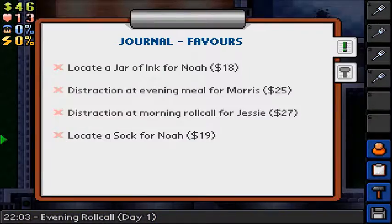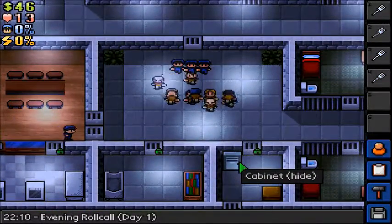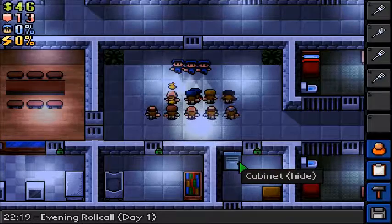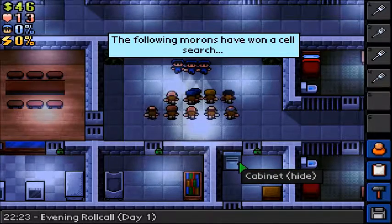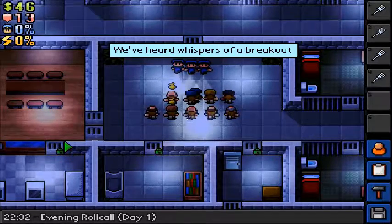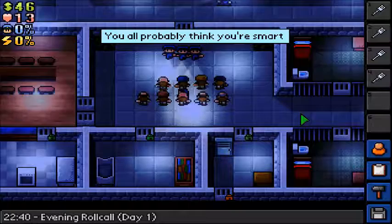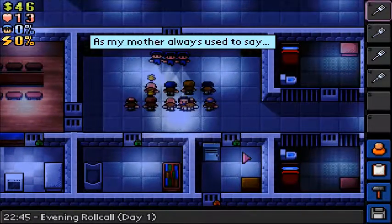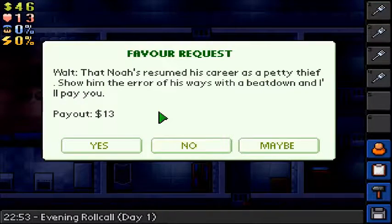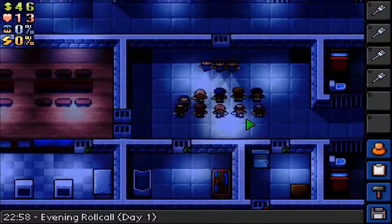Evening roll call. I need a jar of ink and a sock. And then I have two distraction jobs too. I'm making moves, don't worry. Morris and Craig — thank God it's not us. Even though we don't have any contraband, I still wouldn't like it if we had to get checked.